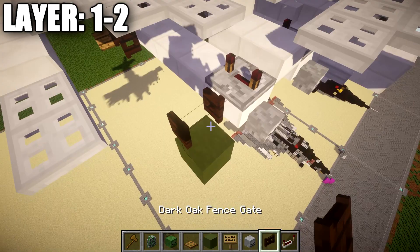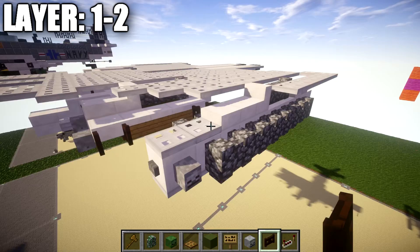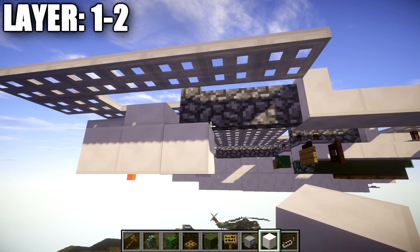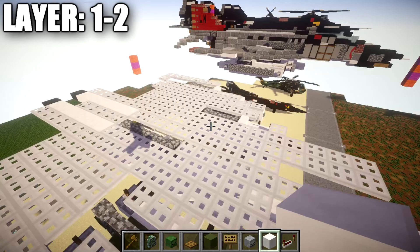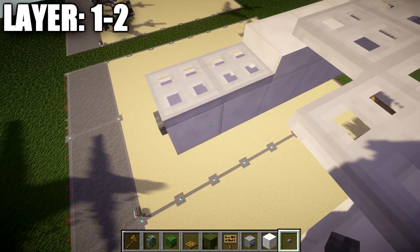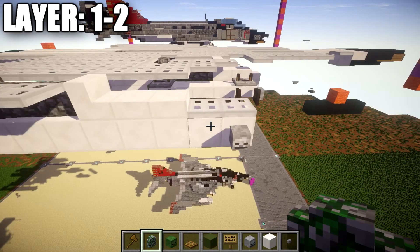At the front of the missile, place down dark oak wood fence gates on both sides coming off the first quartz top slab, opened up toward it. Then for the quartz full blocks, go to the bottom of this iron trapdoor all the way to the iron trapdoors in the front, placing down a row of ten quartz full blocks going toward the front. To wrap up the front, place a stone button on the quartz full block followed by skeleton skulls on both sides. Going back from the skeleton skull, place down a row of eight cobblestone walls back.